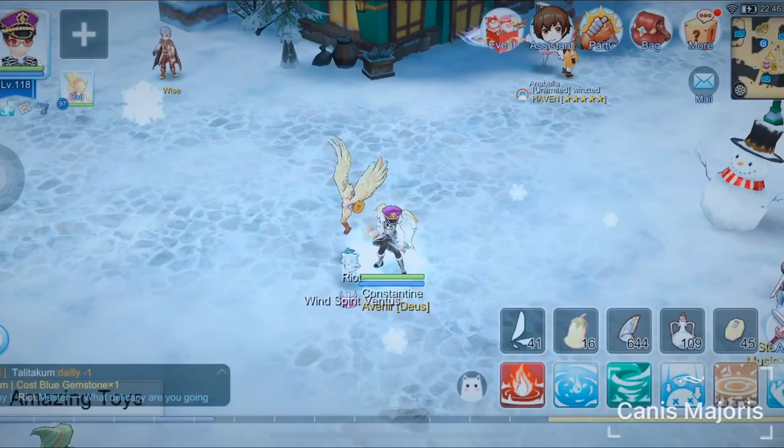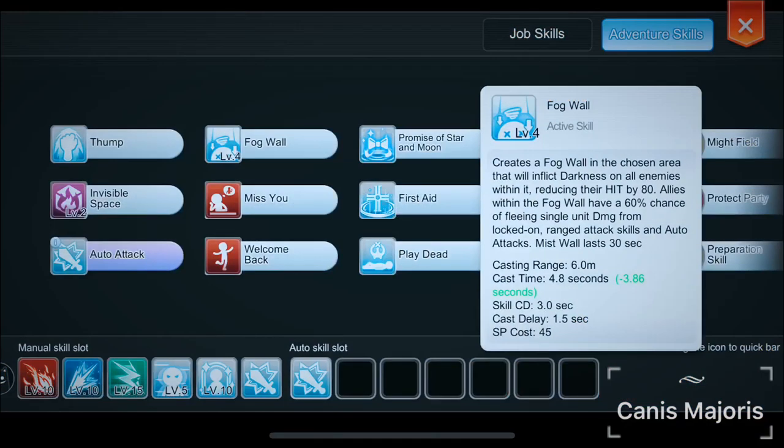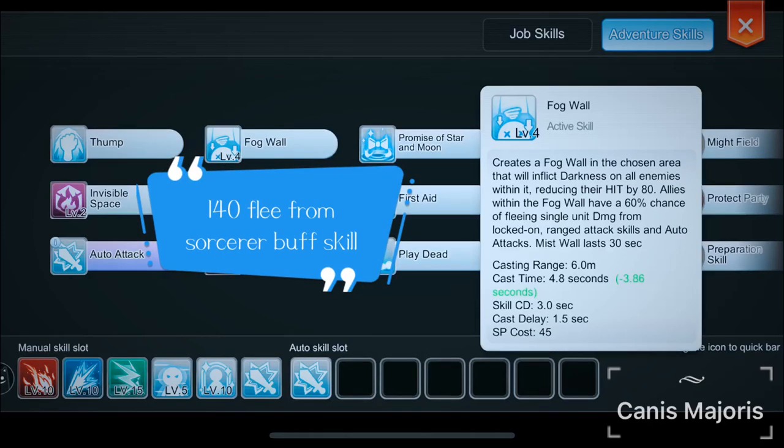Besides the two skills I mentioned above, I also use Fog Wall, which is a skill from the Aesir Monument that enables a 60% chance to evade enemy physical attacks and ranged skills. The skills I mentioned above will add a total of 140 Flea to your status.